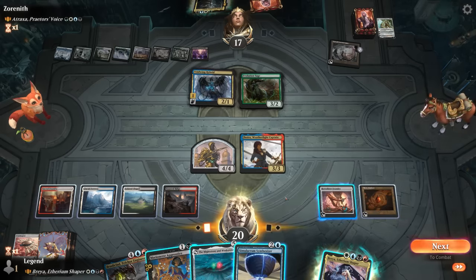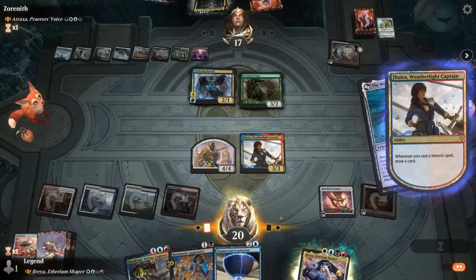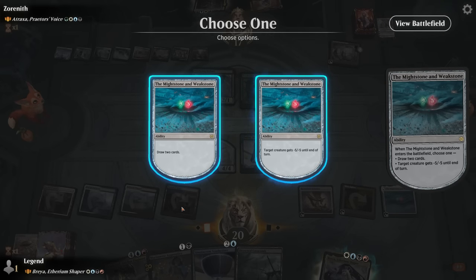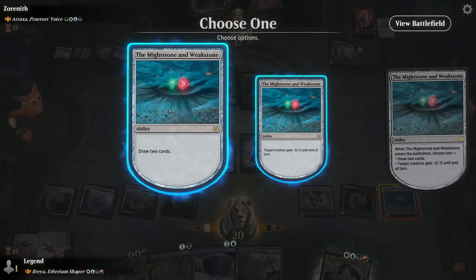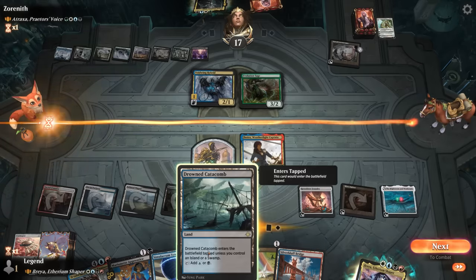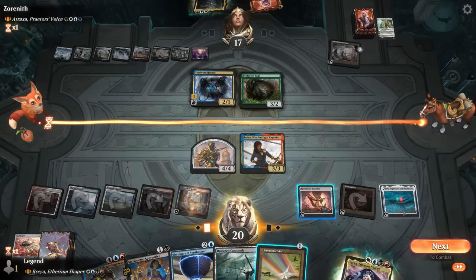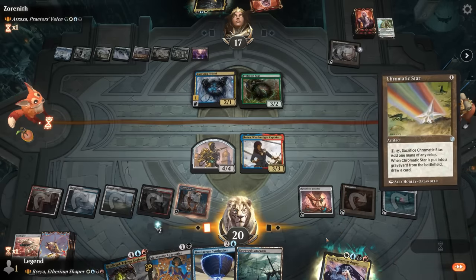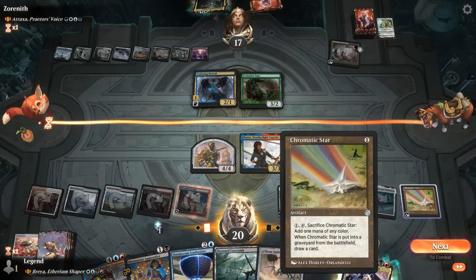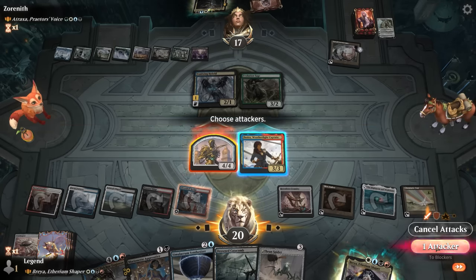We can still play Synthesizer afterwards, which might be better in the face of a potential board wipe. We found blue. Since we don't have Swamp or Island, may as well play the tap land. We'll still cycle Star with Jhoira, potentially fixing for another color when needed. And send in the 4/4.